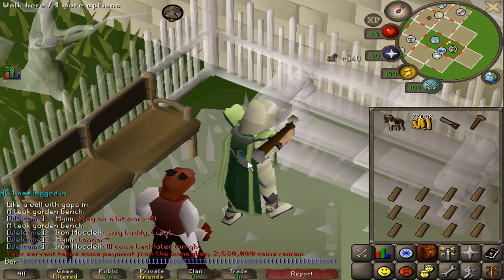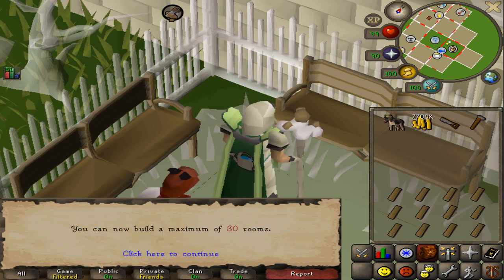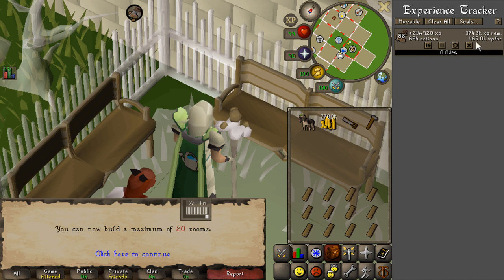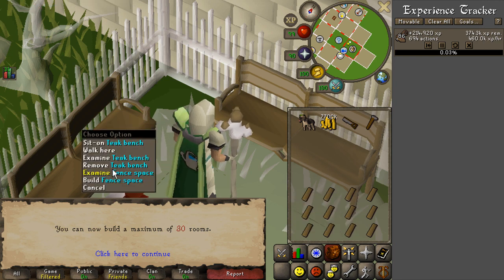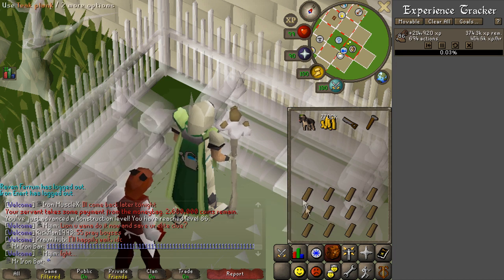This is going to be the plank run for 86 construction. Now I can hold 30 rooms — check out the XP rates: 465k an hour, probably more like 440-450k in a more relaxed manner, but that's insane. You get this kind of XP rate from doing teak planks now, and this rate is pretty easy, especially with the ability to hold your number key on the keyboard. I'm really impressed with this — it's giving me a lot more motivation to do the teak plank grind.